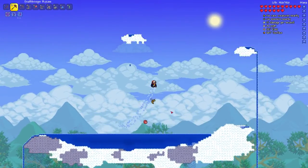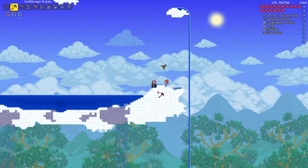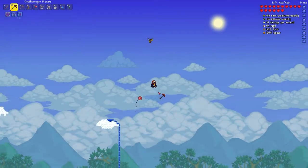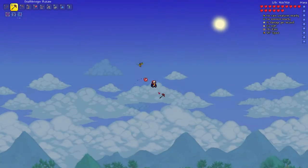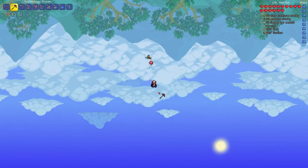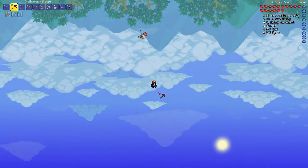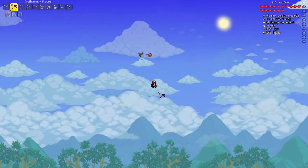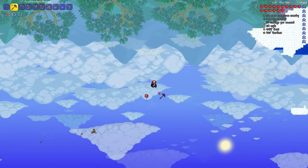Is there nothing on this floating island? I don't think I've ever seen a floating island with nothing on it. Well, that's disappointing — there's nothing on this one. We'll just keep moving this way and hopefully find another one. I have to be careful not to go too high, because in hard mode the Wyvern will spawn.